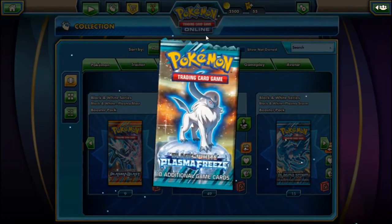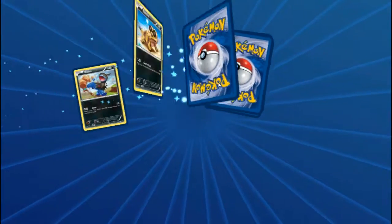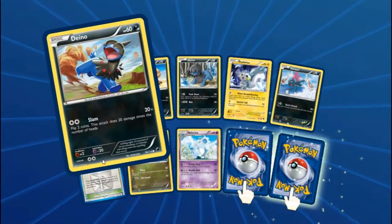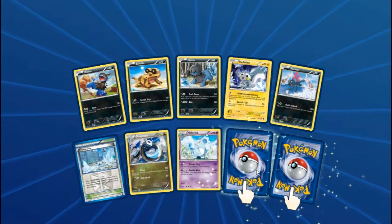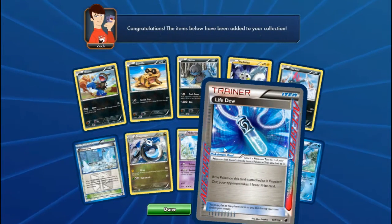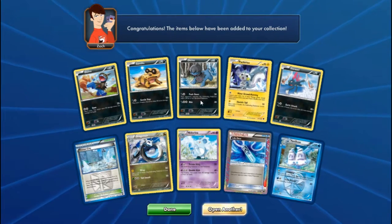Pack number one: we've got a Dino Sandero, Pachirisu, Sneasel, Frozen City, Dragonair. Life Dew — what a start! I don't actually have a Life Dew; I think I've got two Rock Guards but no Life Dew. Our rare was Vanilluxe. Very nice. Pack two: Superior Energy Retrieval — good. Nice Kleon reverse, don't actually have one of those. Cephalpagus was our rare.